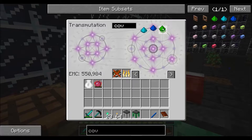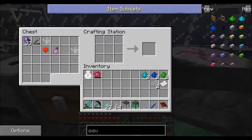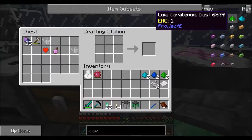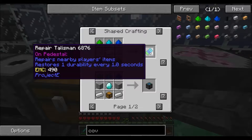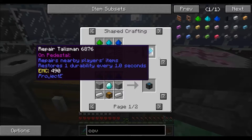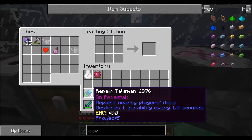So, covalence - one, two. One, two. Paper - yes. And string. One, two. Now what that item does - it passively repairs anything in your inventory, I think. Nearby player's items. But you can hold it in your inventory as well, I seem to remember.